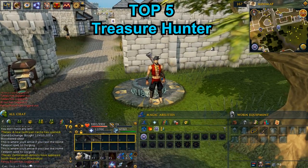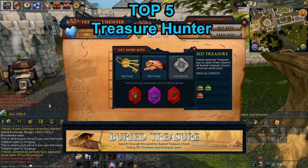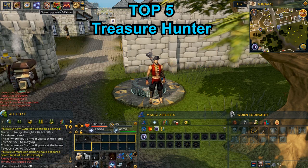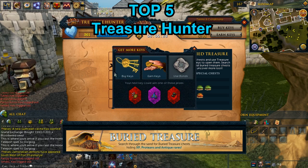Tip 5: Treasure Hunter. Treasure Hunter is a daily activity where players use keys to unlock chests in order to win prizes. Every single day you will get two keys, and you can get extra XP, money, outfits, masks, and more. Also, 200 million gold is a prize you can win, which is really rare and amazing. Use the keys every single day because they don't stack.